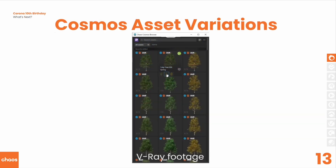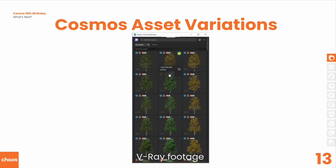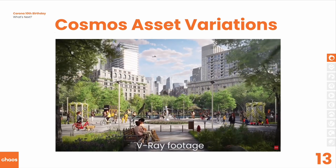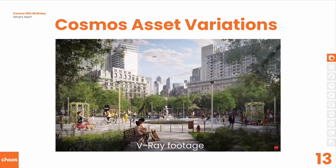There are some Cosmos things coming your way. First is asset variations, which has two parts: you can see the variations in Cosmos itself, and you'll be able to choose between those variations once you've imported the asset into your scene. A prime example is a tree — it could have winter, autumn, and summer versions; one will be green, one gold or red, and the other will have no leaves at all. Once downloaded into your scene, there'll be a dropdown in the proxy where you can choose which variation you want to render. Expect that in Corona 13.